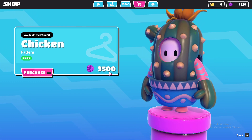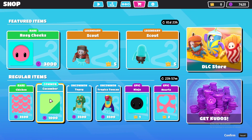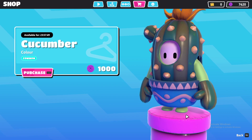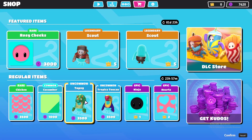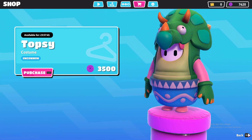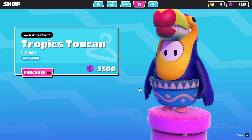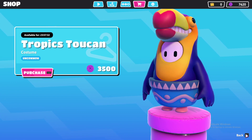It's only 3500 kudos. This is the Cucumber — I guess it's for the hands. And this is the Topsy skin, which is a pretty old skin they just brought back. There's nothing new. This is Tropic Token — I think I saw this skin before as well. These are all pretty old skins, nothing new here.